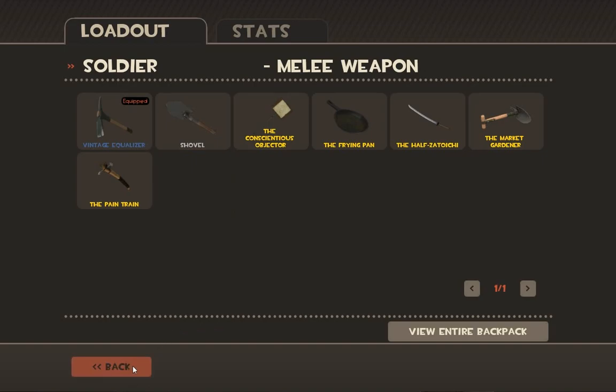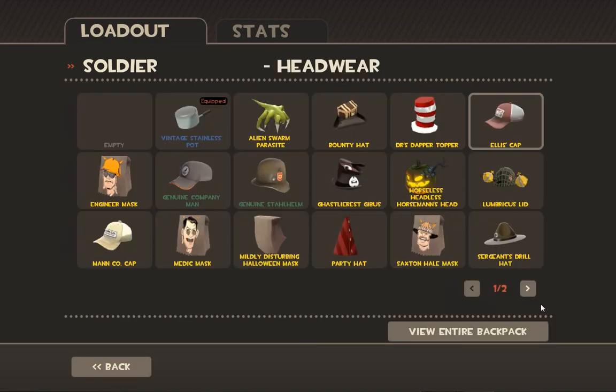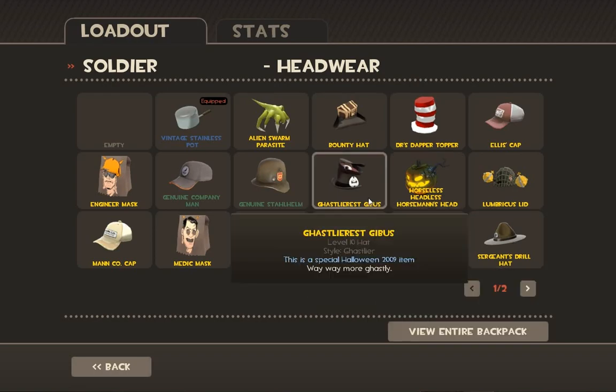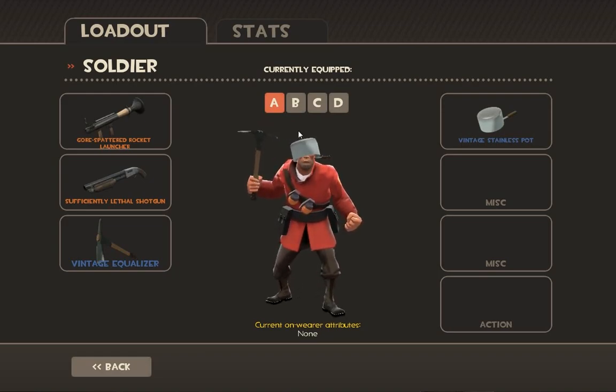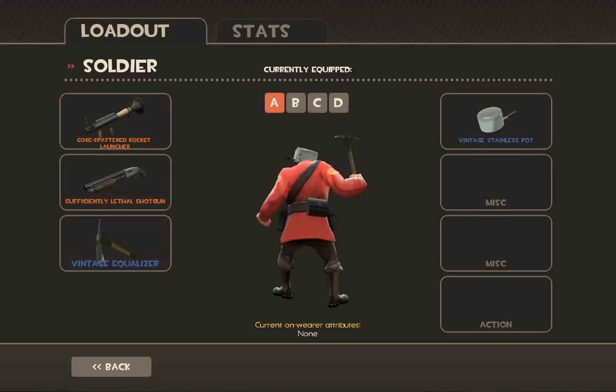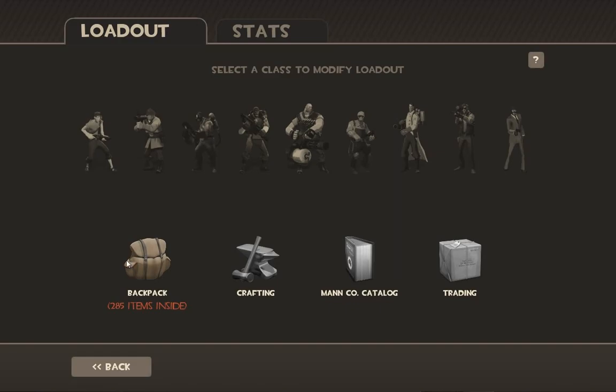Anyways, that's basically all there is for the Soldier. He has, I think, the second most weapons — the only person with more is the Demoman. My favorite loadout is regular rocket launcher, regular shotgun, and Equalizer. That's what most of the pros use, and for good reason — it feels really good and it covers a lot of the Soldier's weaknesses. Hopefully I'll start out the video with this set. See you guys in game.